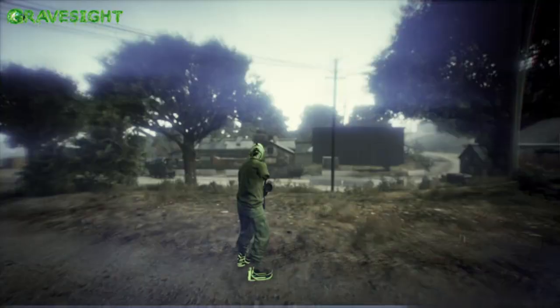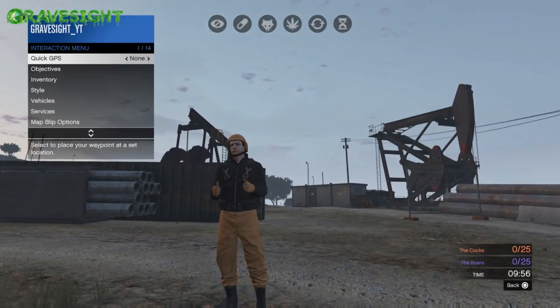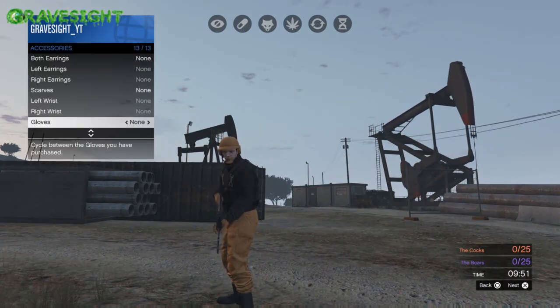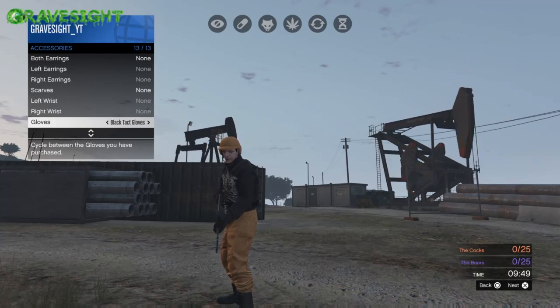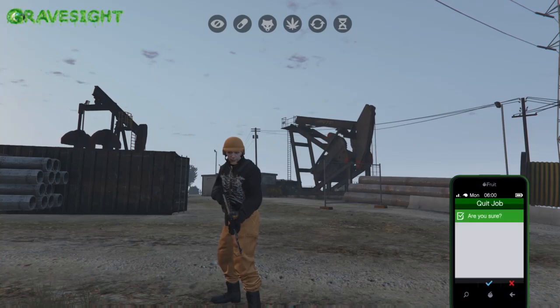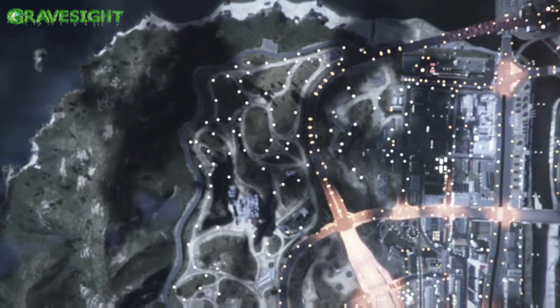There we go — there's my orange joggers and my orange bulletproof helmet. All we've got to do at this point is hit our interaction menu, go to Style, go to Accessories, go down to Gloves and change your gloves. That's all you have to do — pop open your phone and just leave the job. It's that simple, that easy.